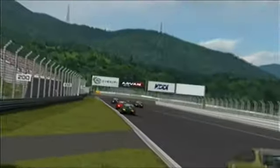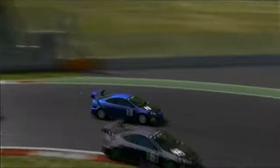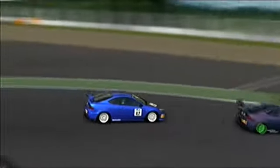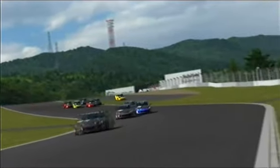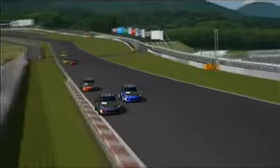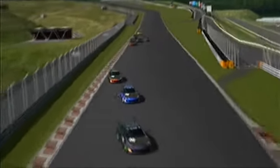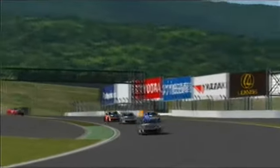The long straight — this is a really important place. Here, being in the draft of the car in front of you can net you almost half a second just on the straight, in terms of speed or lap time. Right now Karsten has managed to pass Brandon and is in first position. Brandon is fighting with Street King and Glen Halls. It seems that Karsten is trying to pull away from his followers.